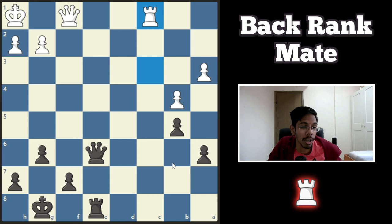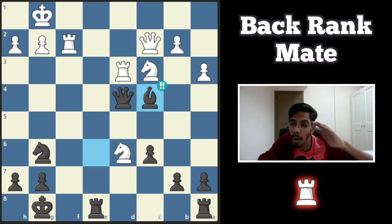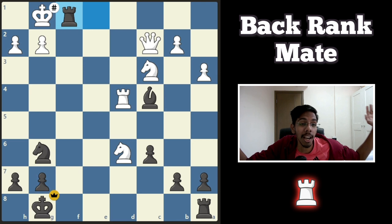Last example — black to play and win. Can you find this amazing brilliant move? The move is bishop here. White cannot take the queen because the rook will go in and deliver a back rank mate. Cannot take the bishop either — the rook is pinned. So what to do? Move the rook, lose the knight, lose the game.